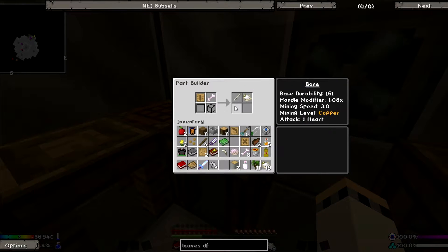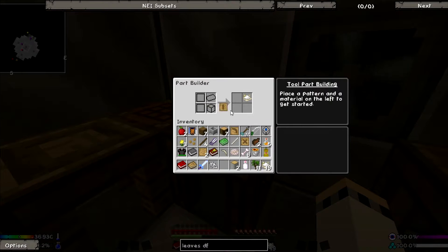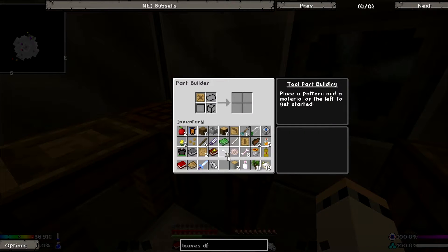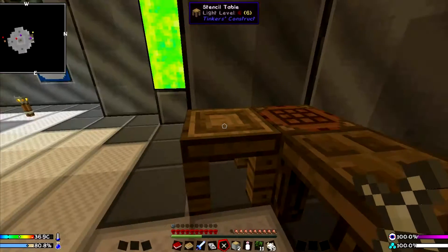Oh my gosh, you can use bone meal. Put the dispenser in our chest. I'm not sure what we're going to use it for. Bone meal can be used to make bone tools. I used all mine. I didn't. But I did turn some of my bones into bone tools.